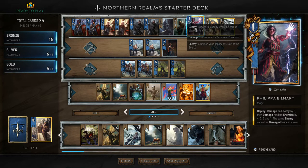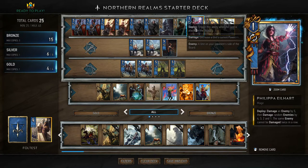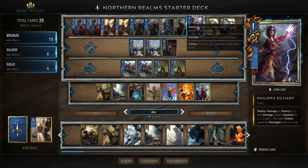The same enemy cannot be damaged twice in a row. That means if they only have one enemy that can be damaged, he will only be hit for 5 and the rest of the lightning goes away. But if there are two enemies, it will continue bouncing — 5, 3, 1 on the first for a total of 9, and 4 and 2 on the second for a total of 6, amounting to a 16-point swing. Not much of a body on her, but it's a very decent card.